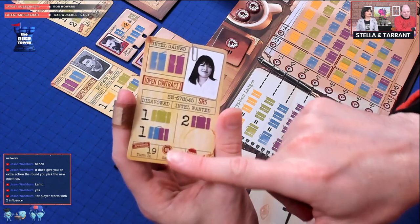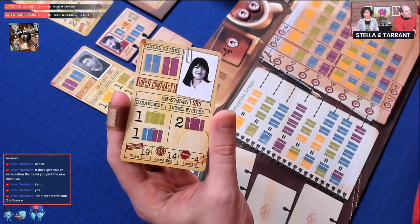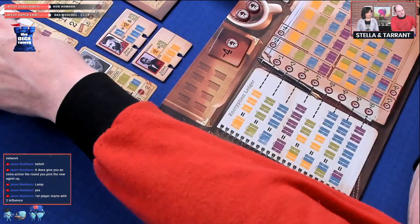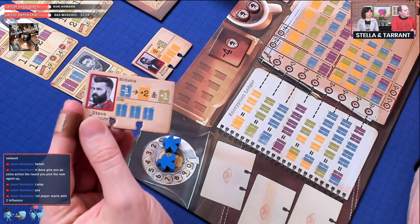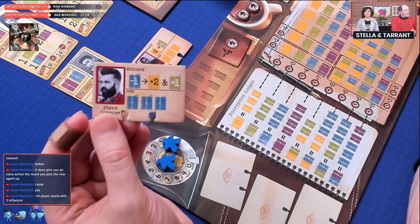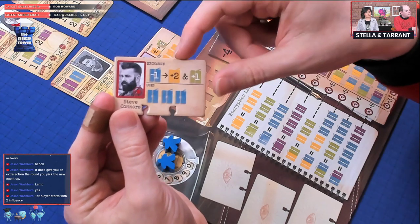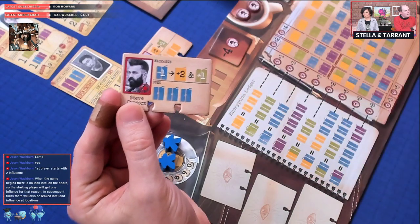Each of us draws three contracts at random, keeps two, and discards one — gaining the intel shown in the top left of the discarded card. On top of that we each get two starting handlers and keep one. Handlers are a major part of this game. For example, this handler tells me: if I've got five blue intel I can cash it in for two yellow and a green, and I can do that three times before I discard the handler.